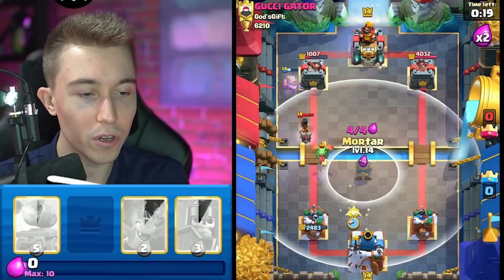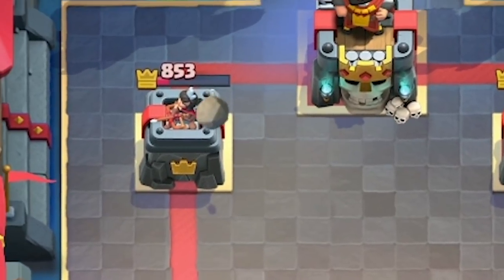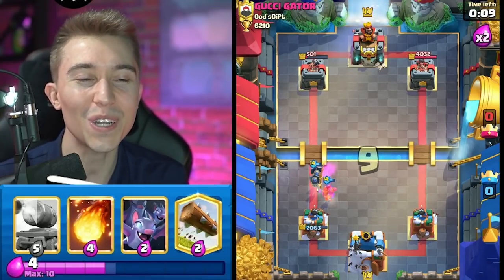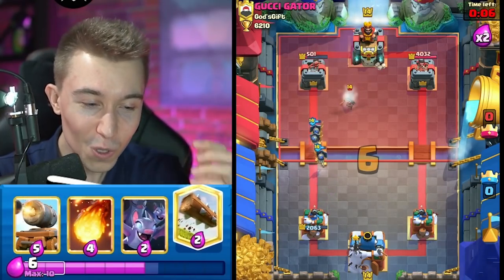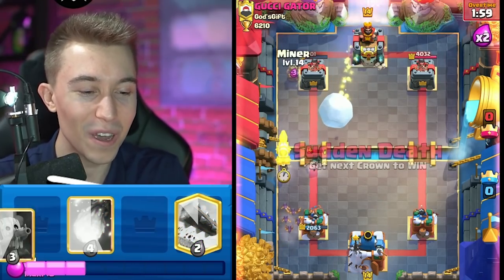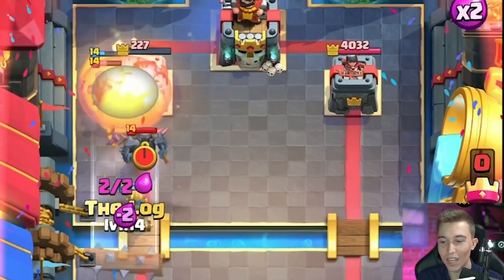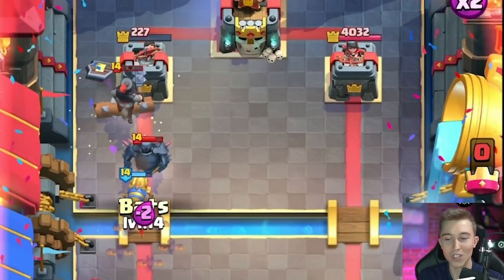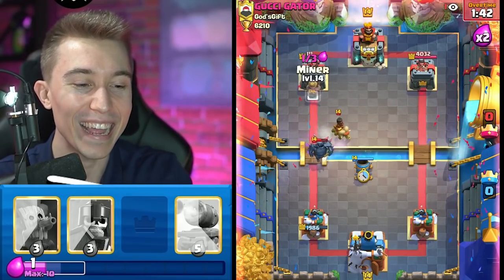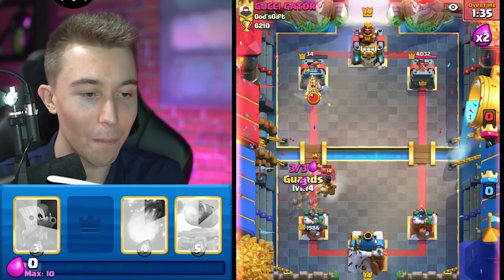I'm going to go in for a High Mortar placement in case he wants Lightning or something. The Mortar locks onto the tower and we say sayonara to his Ram Rider because he's going to die to Guards. You're just in control whenever you play against a Bridge Bam deck. Even if you're losing or down Elixir, you don't worry about it. The Mortar is that strong. I can Fireball twice and walk away with a win — I'll cycle the cheap cards and then GG, well played.